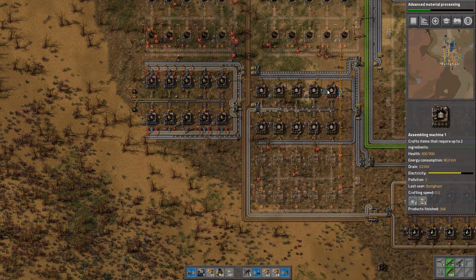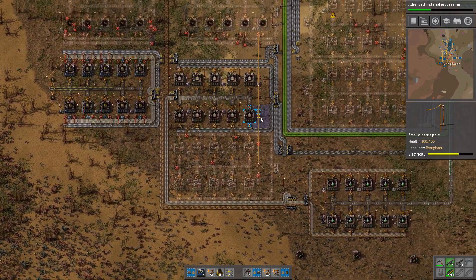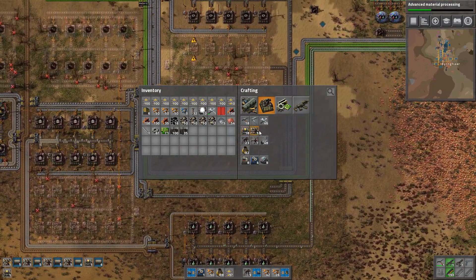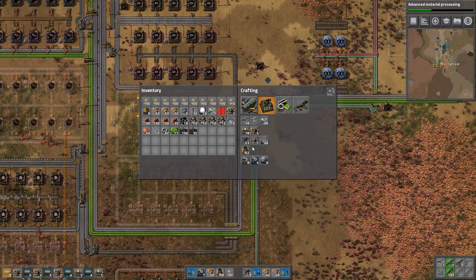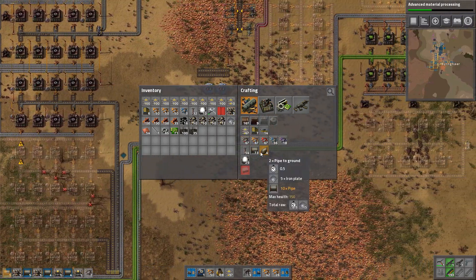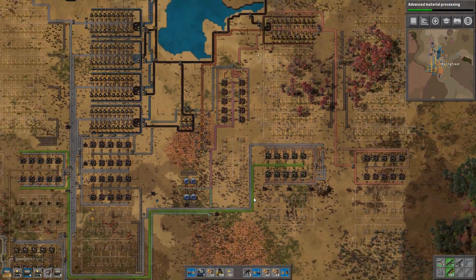As you can see it's still keeping up with the manufacturing right here. But I do notice that my electricity is going down — we are not making enough anymore. So we're going to get two boilers, four steam engines, two boiler inserters, and some pipes. Pipes are something else that we're going to have to increase at some point.